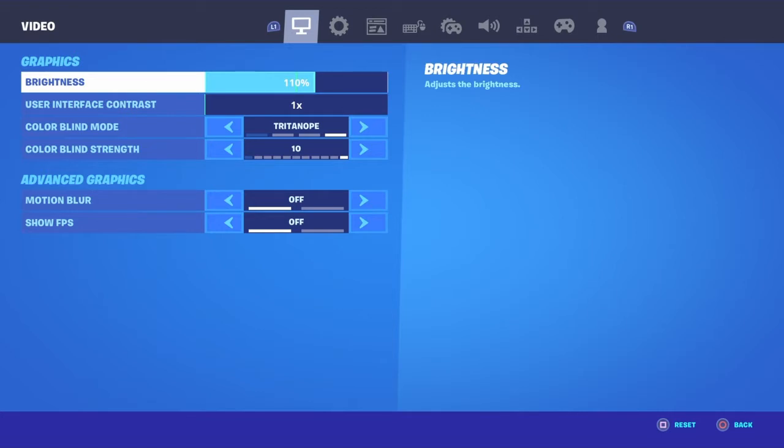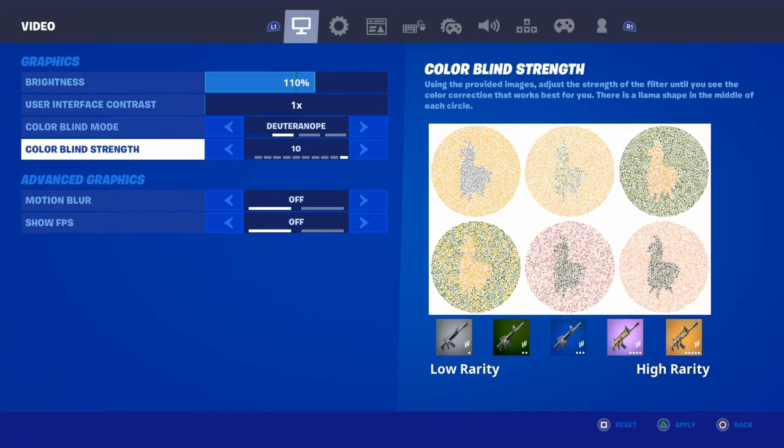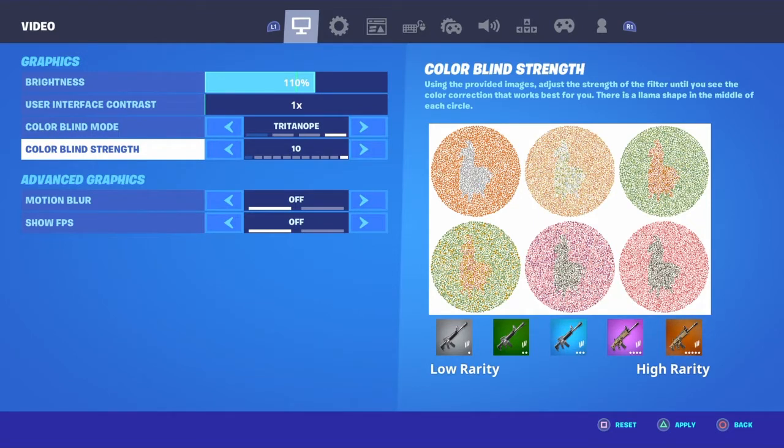I've got brightness on 110. Moving it down doesn't make a big difference, it just makes things pop a bit more and helps with my colorblind mode. I'm not actually colorblind — I just find it nicer. There's Protonope and Tritanope and other options which I'm not a big fan of, but with this setting everything pops nicely. I have that on strength 10.